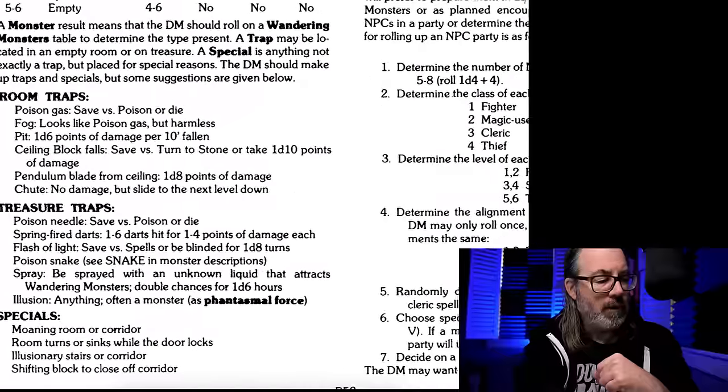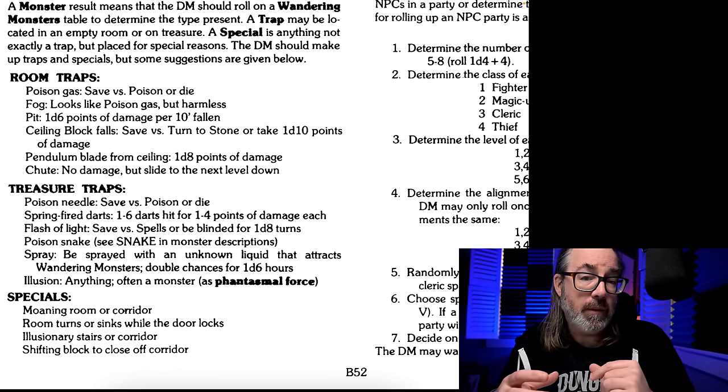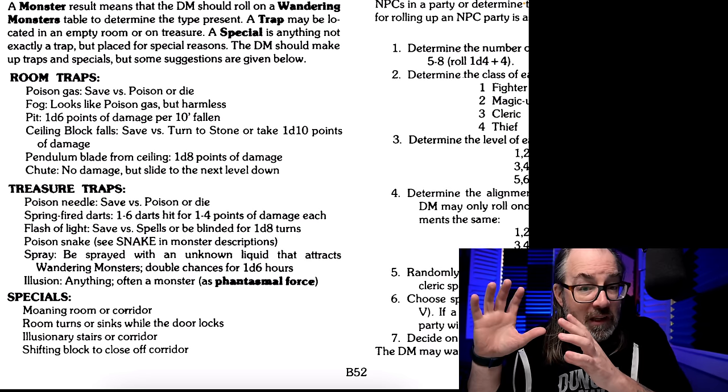They have a section on traps and stuff, but they have a section called 'special,' which is the closest thing to tricks — it's not exactly the same, but let's take a quick look. Under special here, we've got a moaning room or corridor. So sounds can definitely be good tricks — people are always listening at doors.